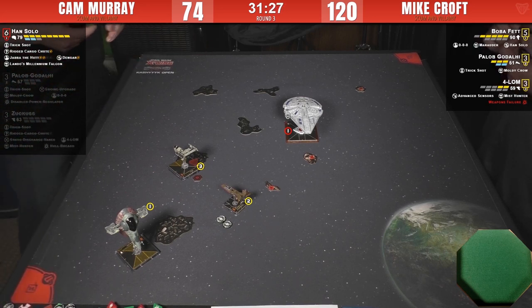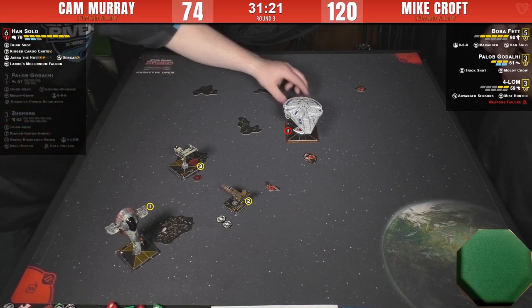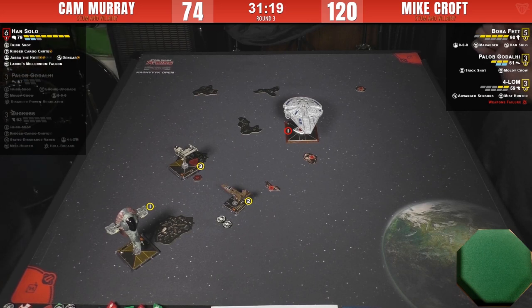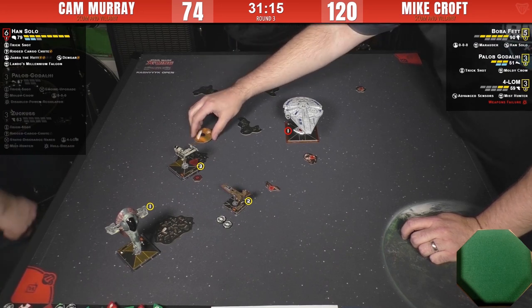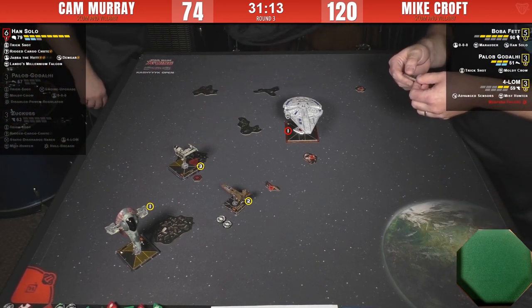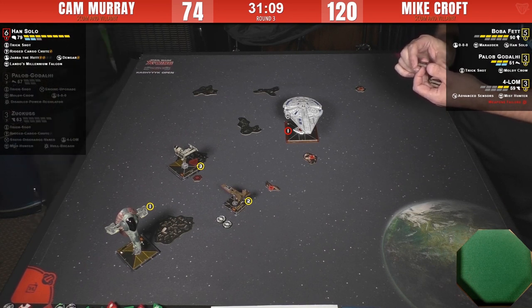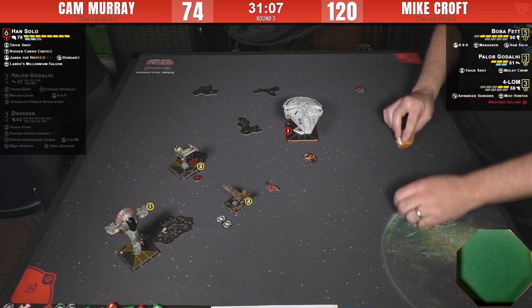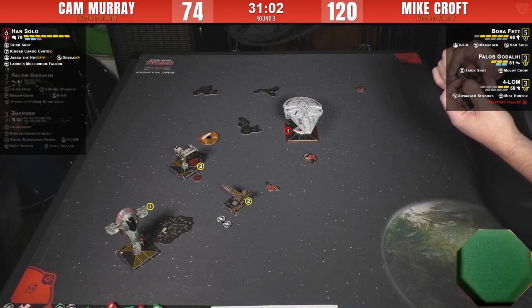Mike's one shot away from losing 4-LOM. Boba is sitting on five health. Paylob only has two attack dice, but if Cam can get one of those two wounded ships off the board ASAP it's far from over. He still has a bunch of tokens and can clutter up the board — he can still do a couple of different things.